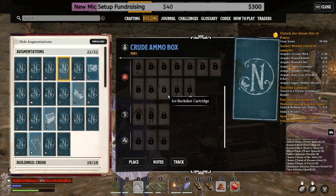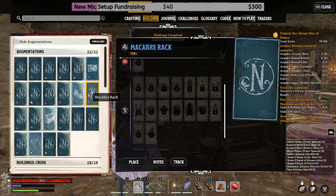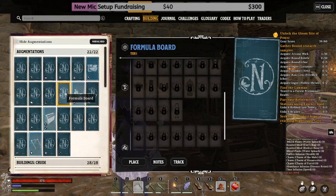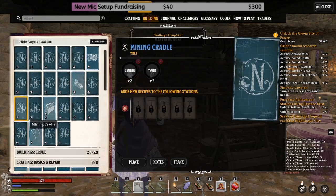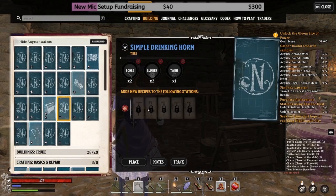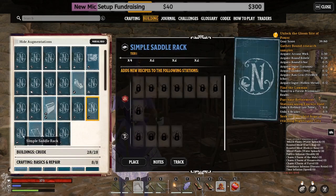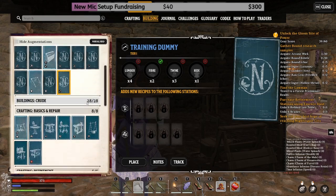There is one augmentation that gives you charm recipes — I think it was the macabre rack, or maybe not. One of them did give me a bunch of charms that I didn't need to unlock, or maybe I had the recipes already. But yeah, short and sweet, that is how they work — you can see what it enhances down here, but you still need to go do all the puzzles in every realm to unlock the recipes.